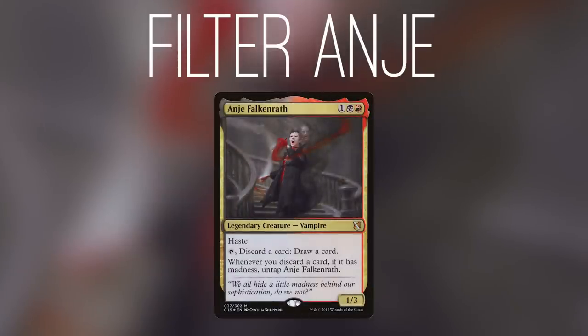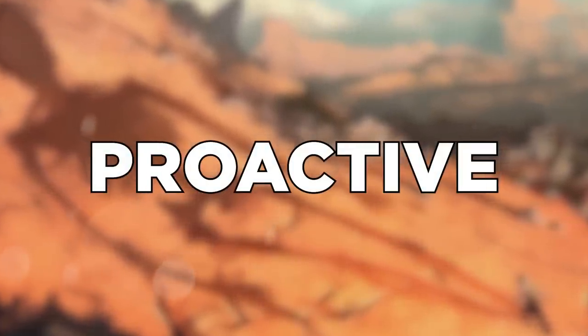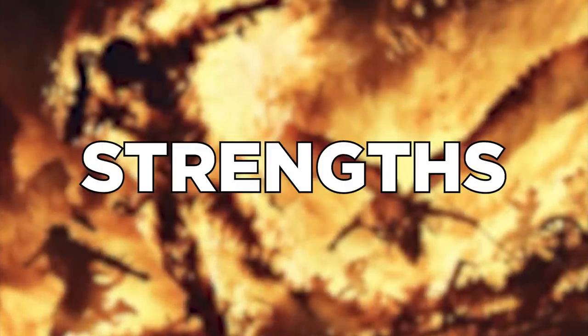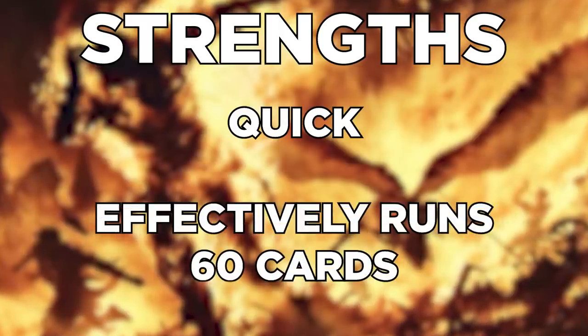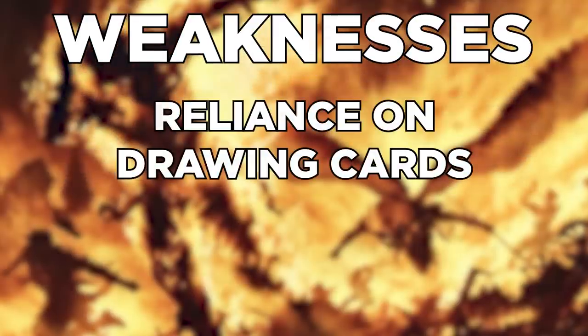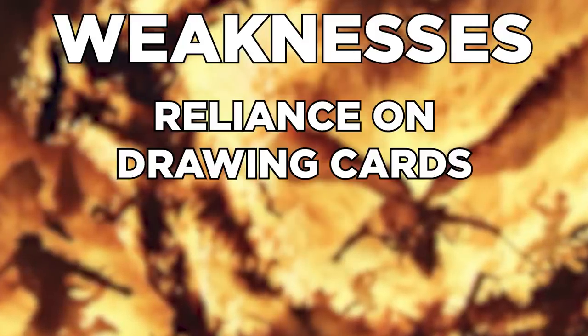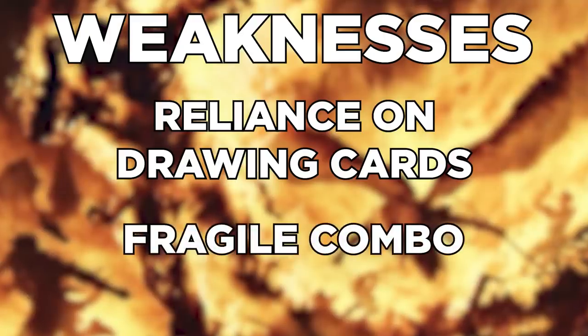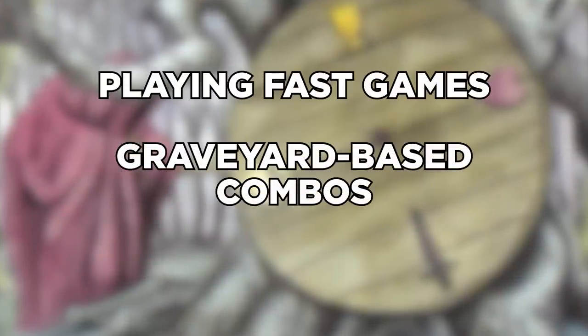Today's deck is Filter Anya, commanded by Anya Falkenrath. This deck seeks to assemble infinite mana and stack up infinite damage against our opponents using the Worldgorger Dragon combo. This deck is a proactive deck that seeks to win as quickly as possible. The biggest strength is its speed — it's very common to win on turns 2 through 4. The biggest weakness is its reliance on drawing cards and the fragility of its main combo, Worldgorger Dragon. You will like this deck if you like playing fast games, graveyard-based combos, and underdog decks.